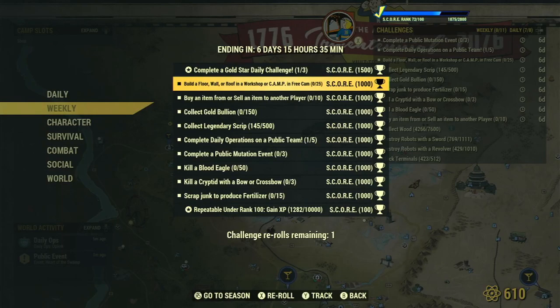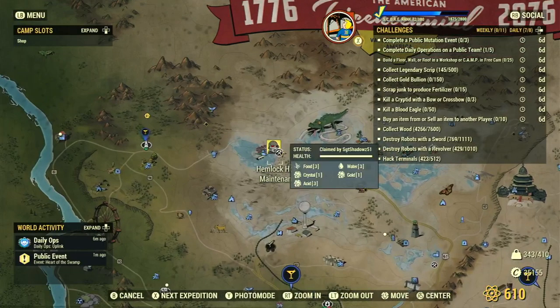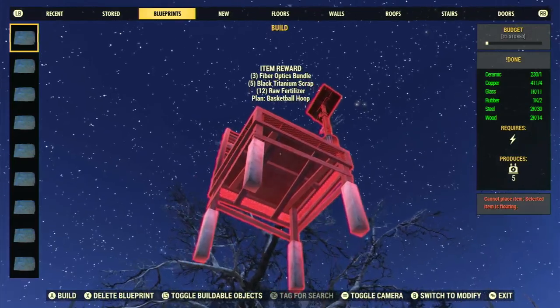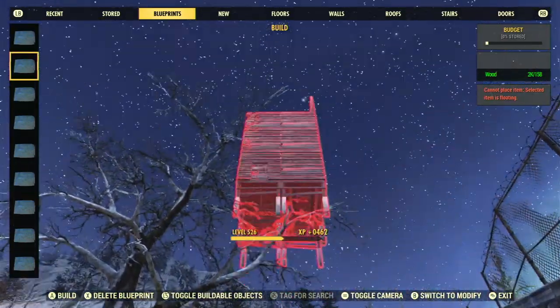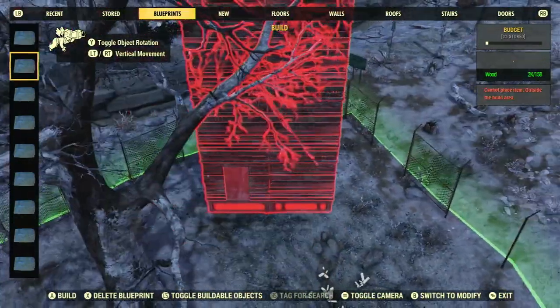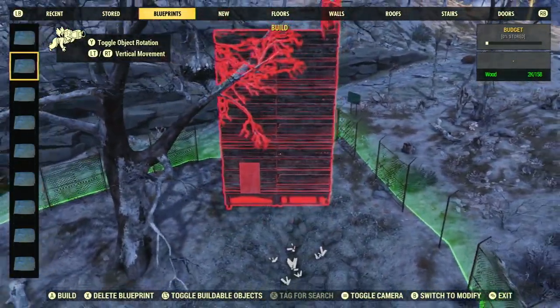So the first weekly build a floor wall in pre-camp workshop camp. I claimed hemlock holes — again it's the easiest one — and then just have a prefab. Press the start button to go into pre-camp, and then just find a place to drop that prefab.